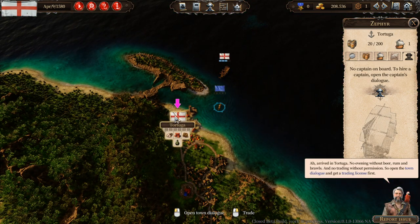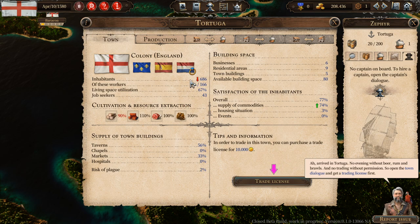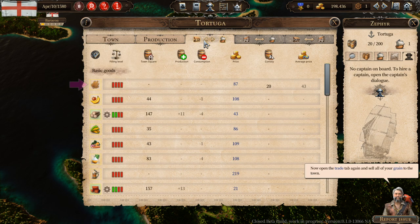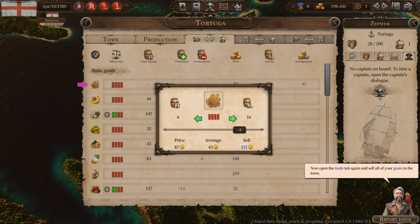There we go. No evening without beer, rum, and brawls — and no trading without permission. So open the town dialogue and get a trading license first. We need to get a trading license. This shows its relations to the other things. Trade license. Now open the trade tab again and sell all of your grain to the town. You can see the average price is still the same as before. The price is higher and as we sell, we satisfy their demand. We're only bringing 20, but we're making a ton of profit.